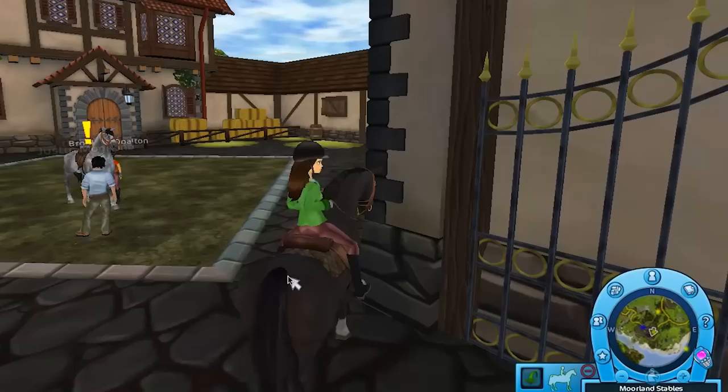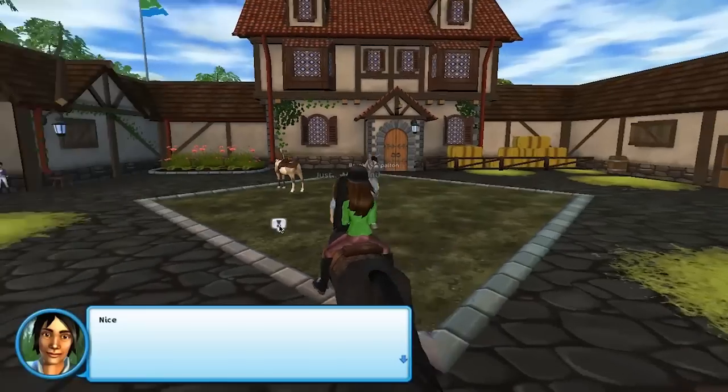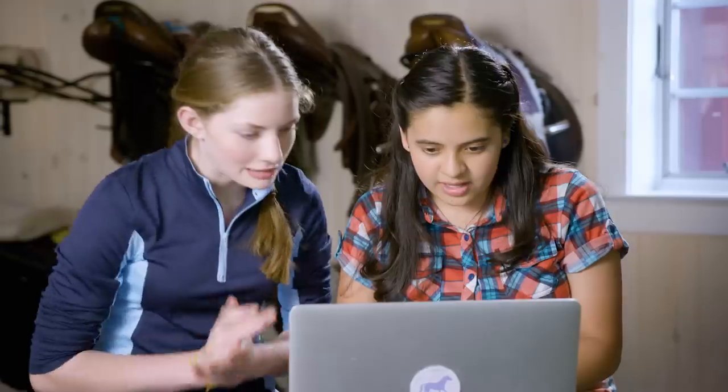So now we're going to be playing some Star Stable. I want to groom Moonchild over here. He's so pretty. I wanted to talk to you about how you should take care of your horse. We'll start by collecting all the tools you need. Let's do this.